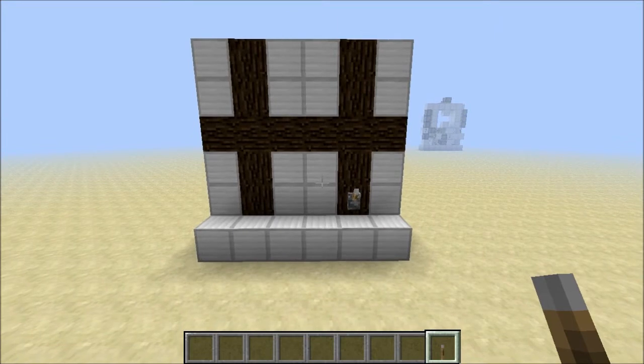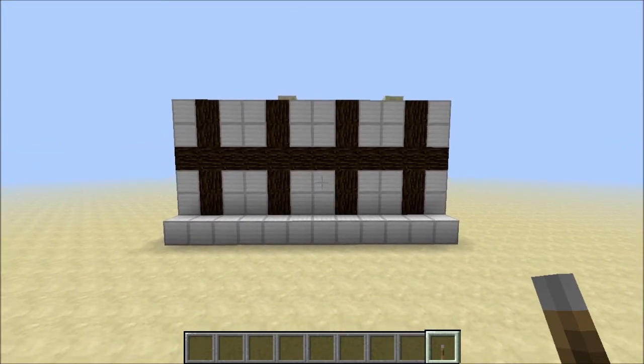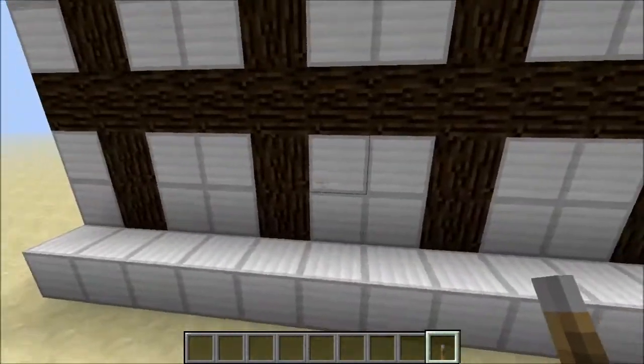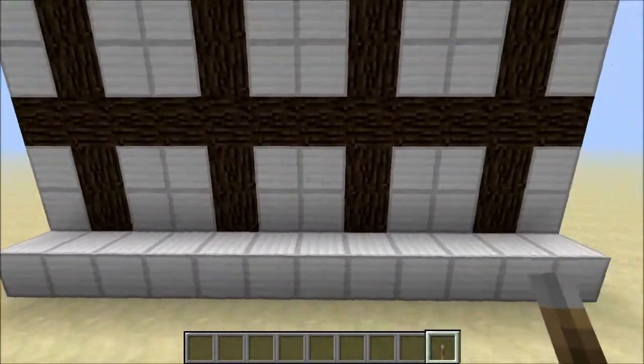With a couple of very minor adjustments it is fully stackable, as I will show you right now. This is the stackable version. As you can see there's one cell here and one cell here. This is where the two edge bits are combined to form a nice looking pattern of two blocks line, two blocks line, two blocks line.